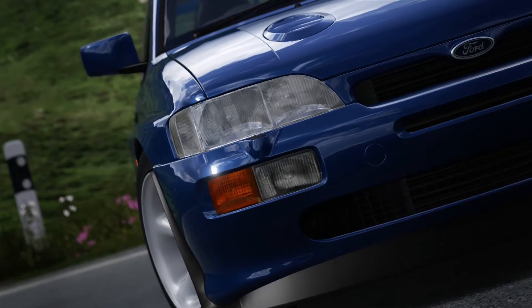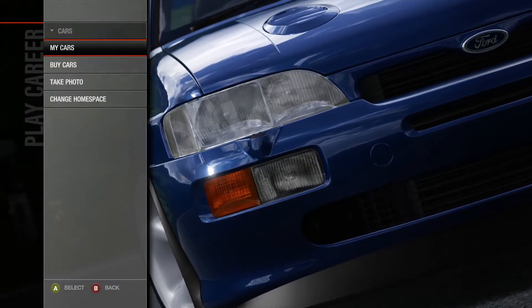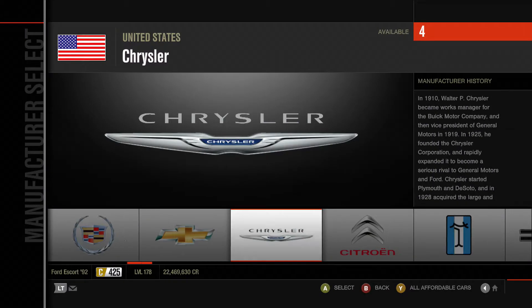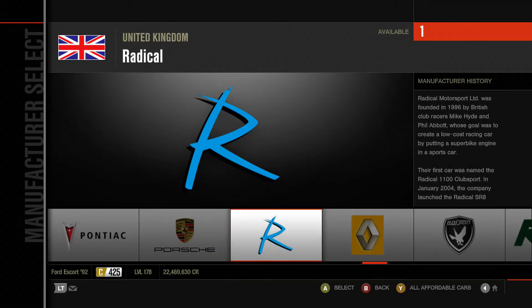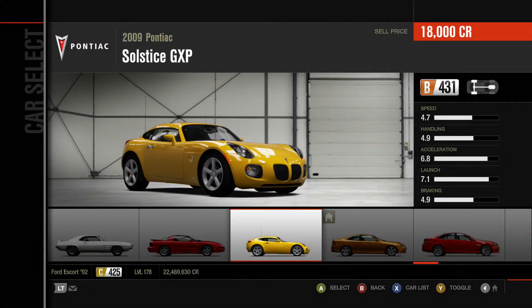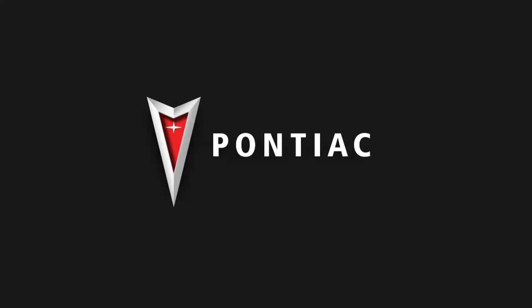Hello there, and welcome back to some more Forza Motorsport 4. Today we'll come to you with a Let's Play. This is episode 270. In today's episode, we are taking a look at the Class B North American Tour. For that, we need a B Class North American car, and for that, we're heading to Pontiac for the 2009 Pontiac Solstice GXP.